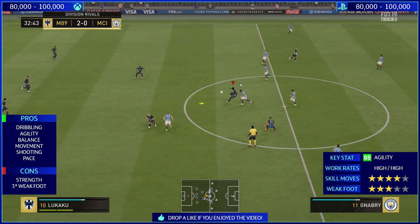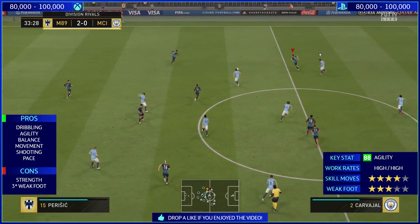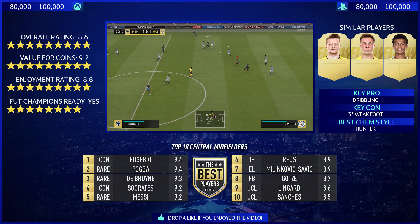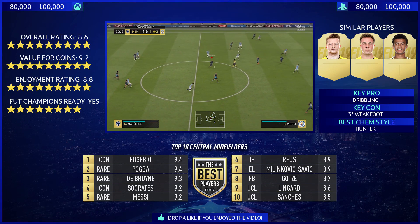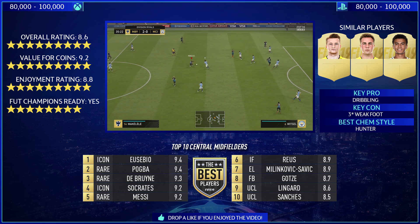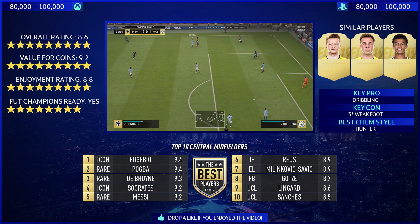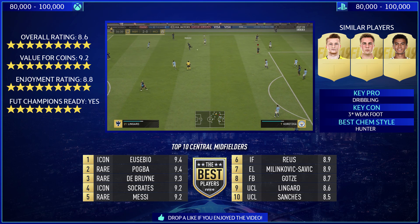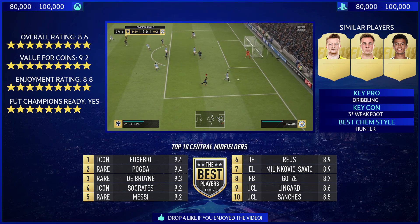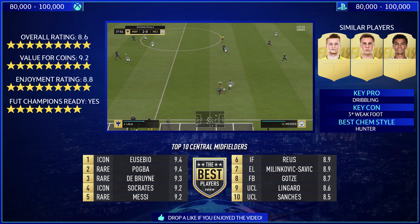So let's give Jesse Lingard an overall rating. He's going to get an 8.6. He's a great CAM in this game and as a Premier League English CAM he's very, very good. In terms of the Value rating, he's getting 9.2. I love these dynamic items — it's based on team performances, not just individual player performances. Manchester United beat Juventus 2-1 in the last game and are in a good position to qualify for the next round, so Lingard will get an upgrade. 100k for this card isn't too shabby.